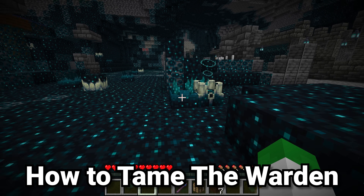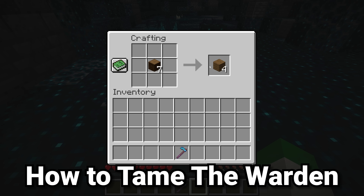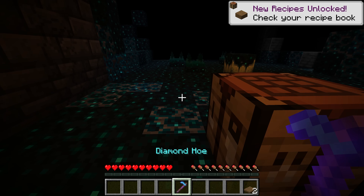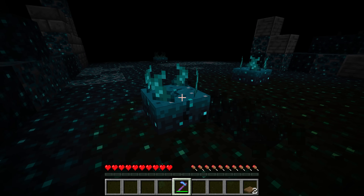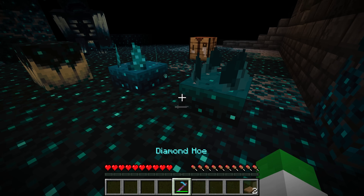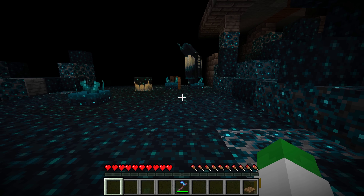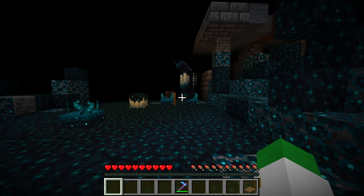If you've just summoned the warden by accident, it's actually rather easy to make it not kill you. Just craft a trapdoor, and also with a silk touch diamond hoe, or really anything with silk touch, break two of the sensors, then take those two sensors, place them down next to each other, and place a trapdoor in between. Those sensors will go on and off constantly, sending signals to the warden which will distract it.